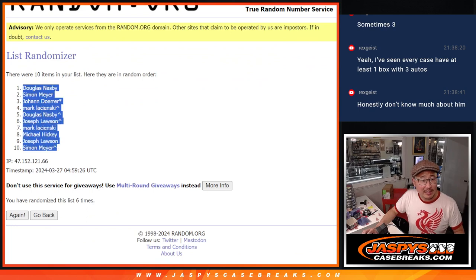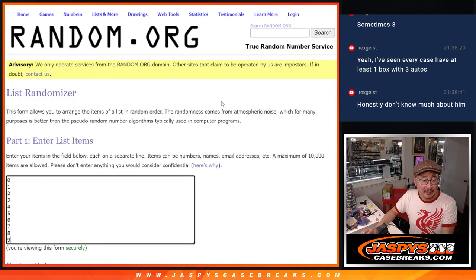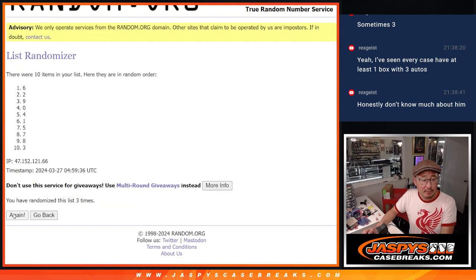We got Douglas down to Simon after six. One and a five, six times for the teams. One, two, three, four, five, and six. We got two down to eight.